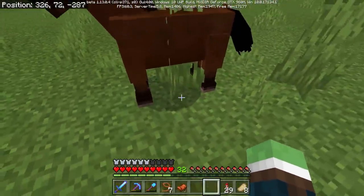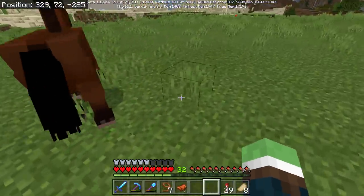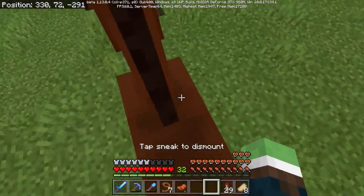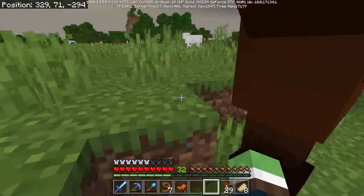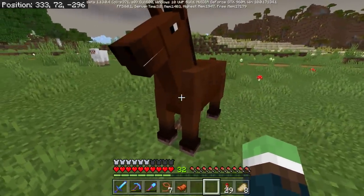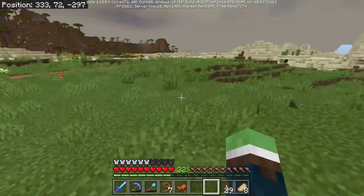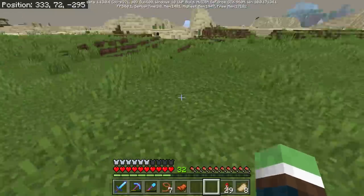I feel like my next skin I need to make is my angler skin — put on a cowboy hat, some spurs in my boots. Every horse I come across out here is this color, which is Roach's color. I think Roach was like a different brown.